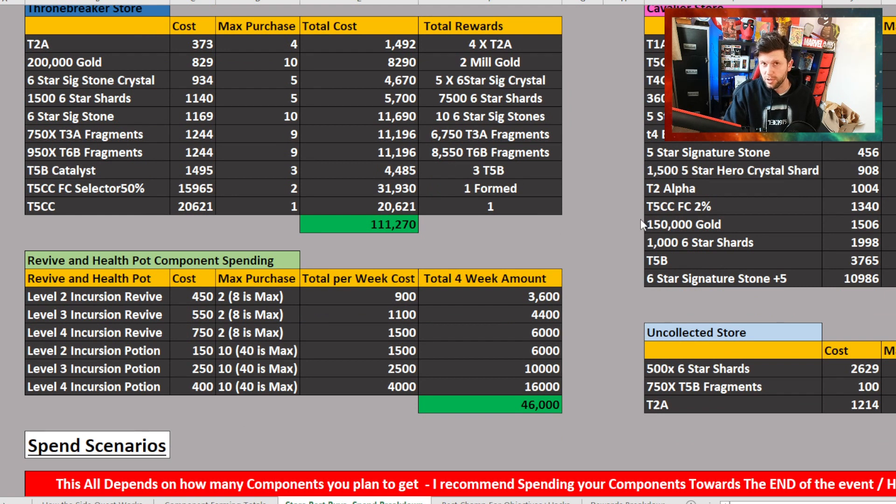You can also spread your spending over the Revive and Health Potion section, which totals 46,000 components. You may be interested in those if you are pushing things like Sector 6, or if you make a mistake or there's an input issue — MCOC is not a perfect game. And also you may have some dodgy boss nodes. In Incursions you can get some really diabolical stuff and you're just going: why did Kabam even put this in?